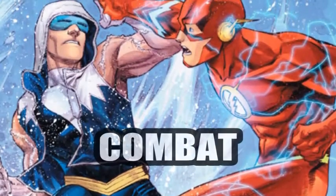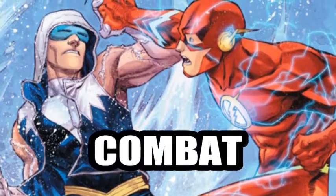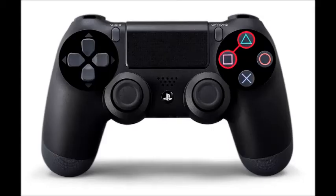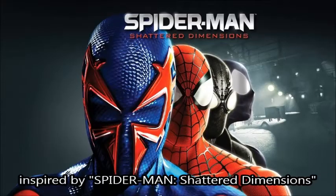Alright, so now that the basic controls are out of the way, let's talk about the combat. As I already mentioned, you can attack enemies by pressing square and triangle. However, you can chain these attacks together to perform a combo. And as you progress throughout the game, you can unlock more and more combos.